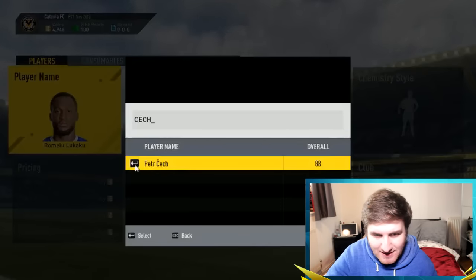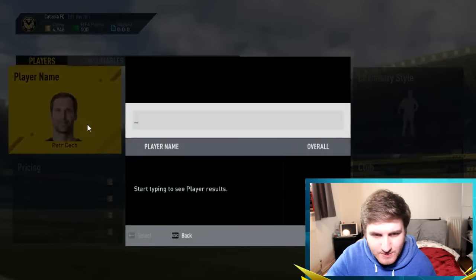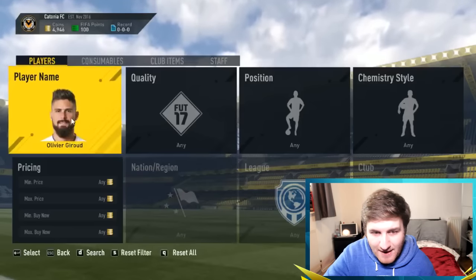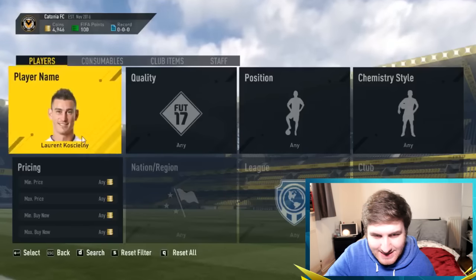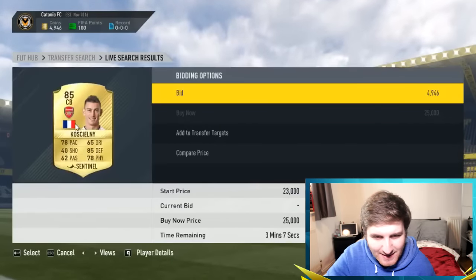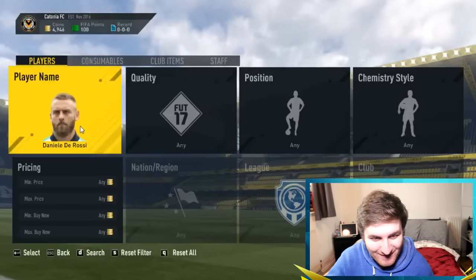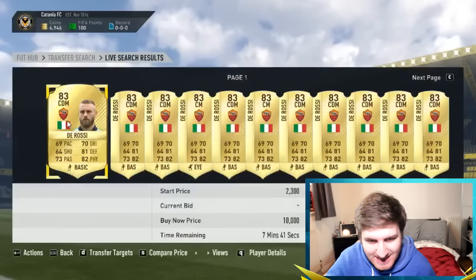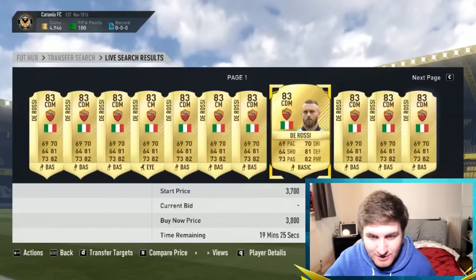Big thanks to the guy on Twitter tweeting all these names. There's Petr Cech — his old one was with the helmet. Olivier Giroud from Arsenal has also got a new face on his card, and then there's another Arsenal player whose card has been updated with a new player face. Daniel De Rossi looks so pissed off in this new face for his card — but if you search for his card now it will update. I really like these updates where they refresh the faces every now and then.